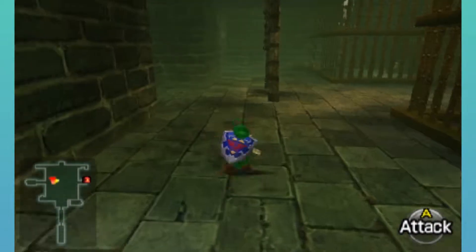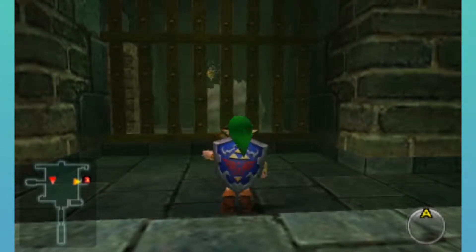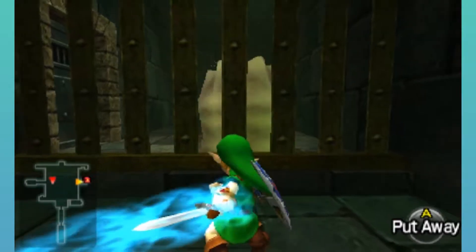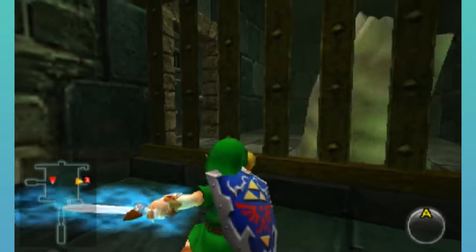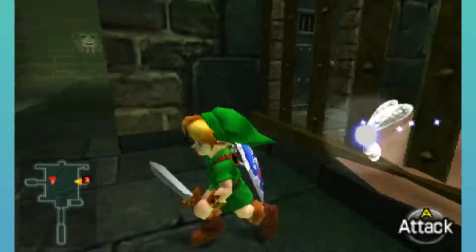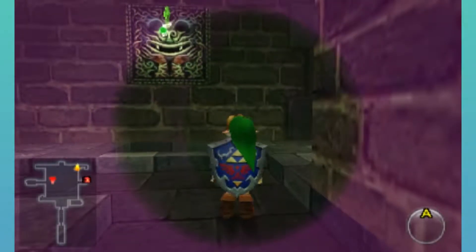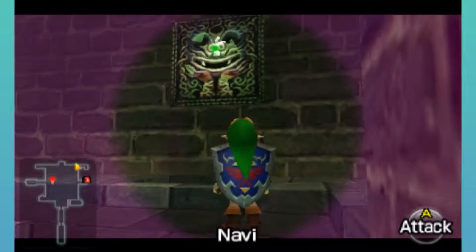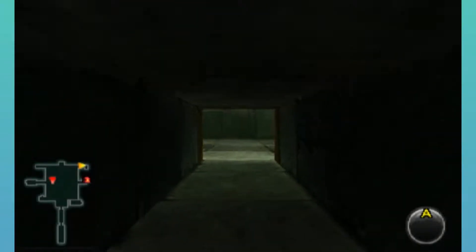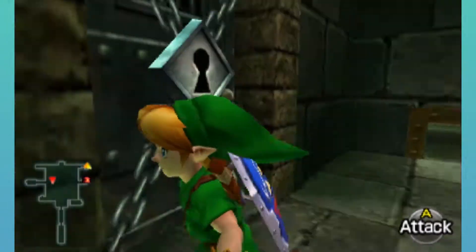Let's go through this wall here, and as you can see, there is another gold Skulltula token here. I can damage this Like-Like through the bars, because having to deal with that would be a pain — and it can't suck me through the bars, so screw you. Be careful here because there's a hole in the floor right next to this thing. Let's go through here — this is the last locked door.